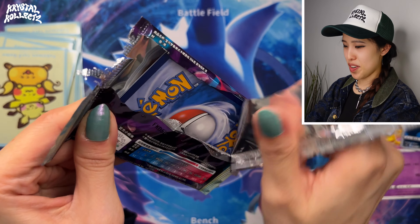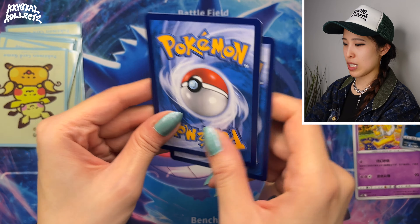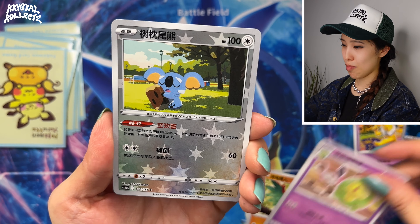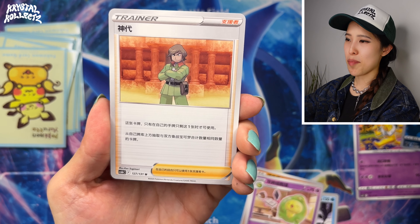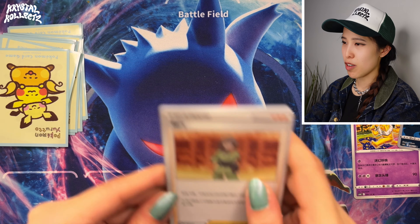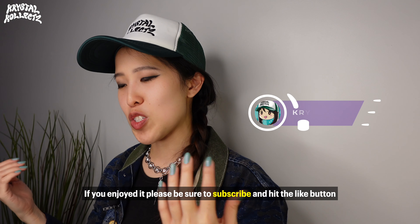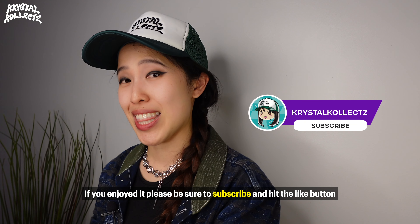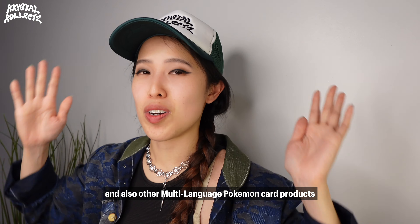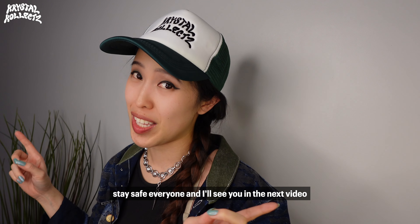Overall a fun opening. At least we did get two secret rares — I cannot complain. Getting none is a terrible feeling and it has happened on camera. We got Kama and Brandon, one of the Frontier Brains. I loved Emerald so much — Battle Pyramid. Thank you guys so much for watching. If you enjoyed it, be sure to subscribe, hit the like button, check out my merch on crystalclutch.com. Stay safe everyone and I'll see you in the next video.